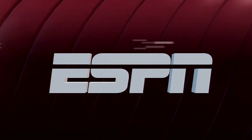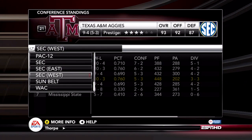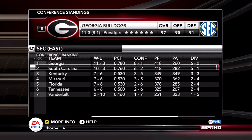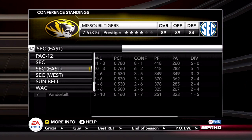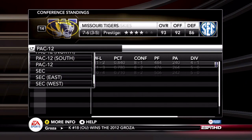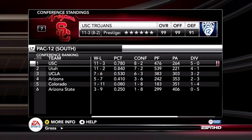Moving on to conference standings. Vanderbilt went 2-10. In the Pac-12, USC of course is leading the way in the South, barely edging out Utah. Washington is first or second in the North over Oregon, as I predicted in my videos.